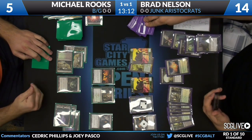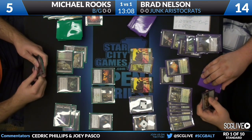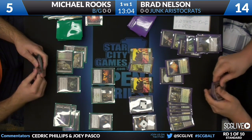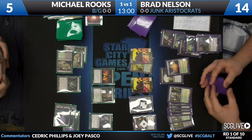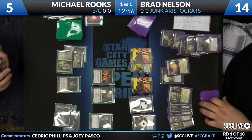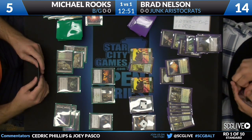Rooks' hand: Deathrite Shaman, Demonic Taskmaster, another copy of Homicidal Seclusion, and a Curse of Death's Hold — which he's had since the beginning of the game. We talked about how good Curse of Death's Hold was against Brad's previous iterations of this deck, like at Grand Prix Miami against Ray Duke. But Brad's deck has evolved and Curse is significantly worse against his deck now. Michael goes with the Taskmaster plan while also playing a Deathrite Shaman, meaning Homicidal Seclusion is deactivated because he has two creatures. He can sacrifice the Deathrite Shaman to deal with the Desecration Demon — maybe the plan to get his guy to lifelink.